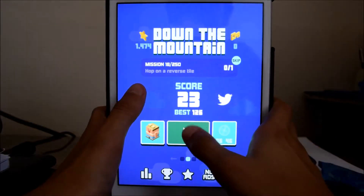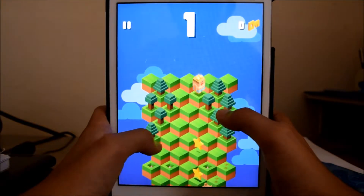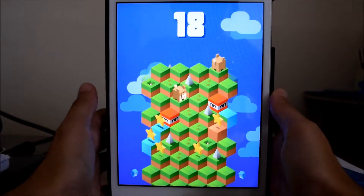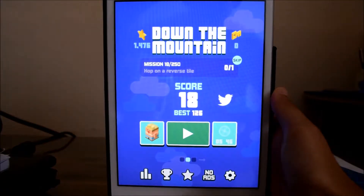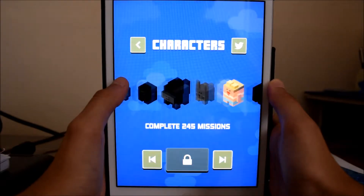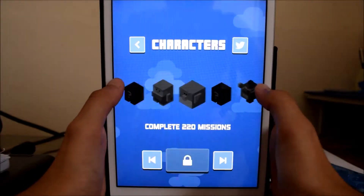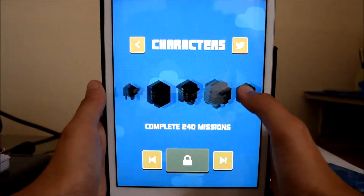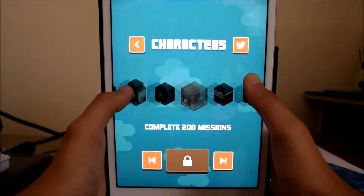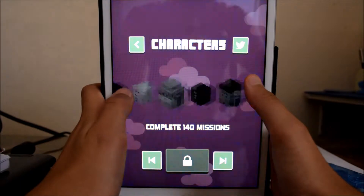So now I'm like failing miserably, but everyone has to begin somewhere. This doesn't need internet either. I'm just dying in the same place all the time, so because I'm dying, I'm going to show you the different characters — there are a lot of different characters actually. It doesn't tell you why you unlock that character. You first begin with the cow, I guess it's a cow.